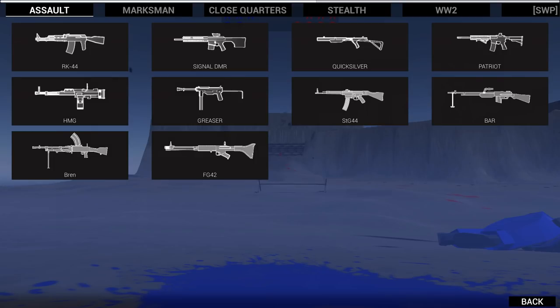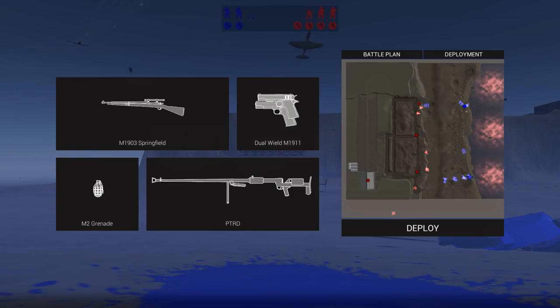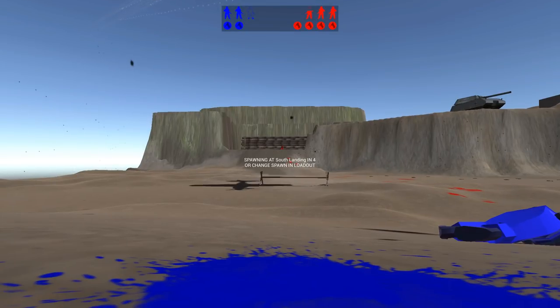Wait, wait — change loadout. Let's switch to a marksman rifle. The M1903 Springfield — that's got a scope, sounds good to me. Let's deploy on the other side of the beach. Why not? The attack seems to be going okay, though we are losing men quite a bit faster than the enemy. They've got AA guns up there.